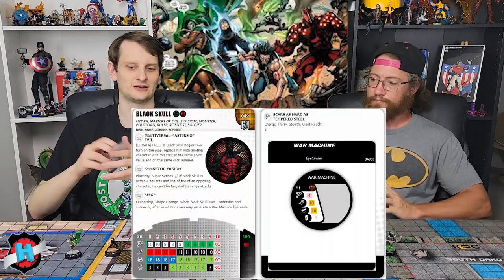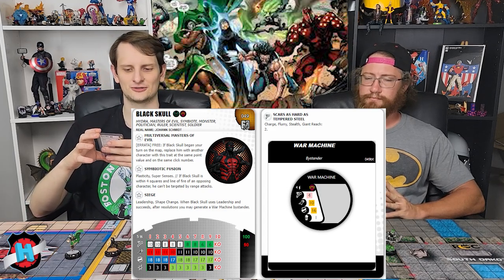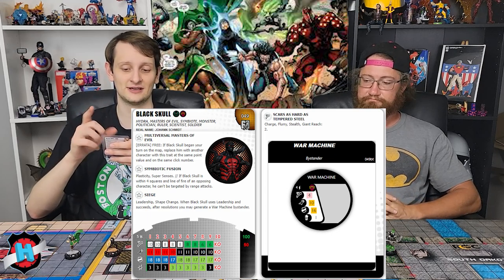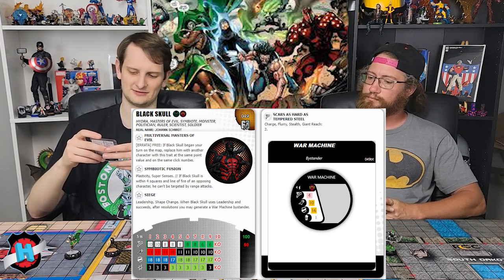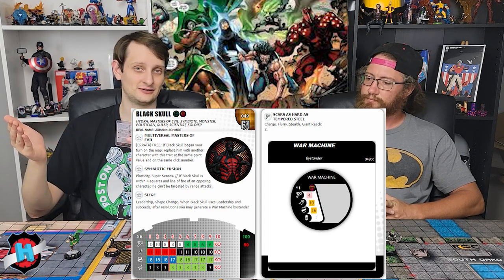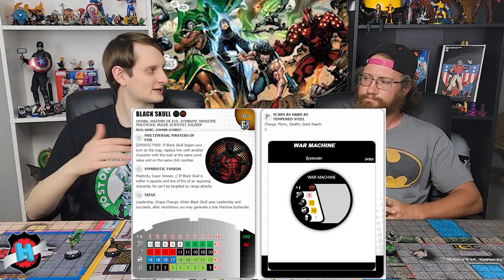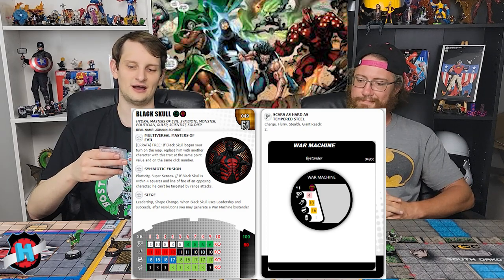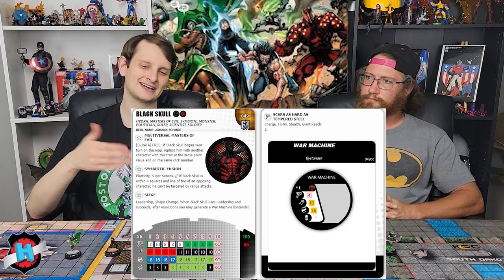At number six we've got Black Skull. He's got a lot going on — the Symbiote traits, Plasticity, Super Senses, can't be shot if you're within four. He can roll a d6 for Leadership; if he gets it he can make a War Machine bystander which has Sidestep, Giant Reach, Energy Explosion, and the Masters of Evil team ability. He's also got Charge, Flurry, Stealth, and Giant Reach. The thing that puts Black Skull lower for me is his stats: on his Charge/Flurry click he's 8 attack, 10 range, 17 defense, 3 damage. In the right situation with Masters of Evil to debuff defense, that can absolutely be good. He's got Steal Energy down the rest of his dial.